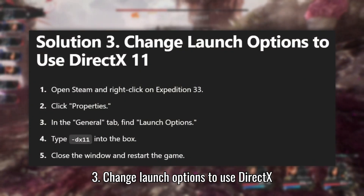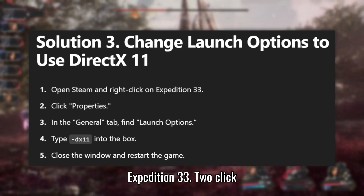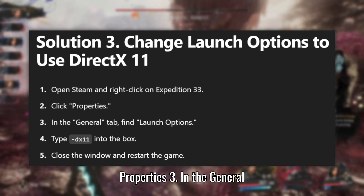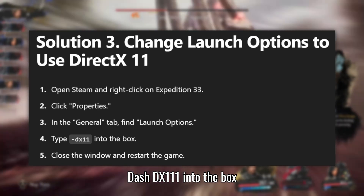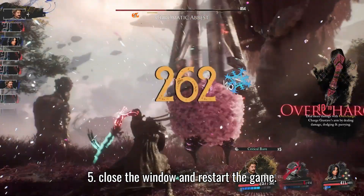Solution 3: Change Launch Options to use DirectX 11. Open Steam and right-click on Expedition 33. Click Properties. In the General tab, find Launch Options. Type "-dx11" into the box. Close the window and restart the game.